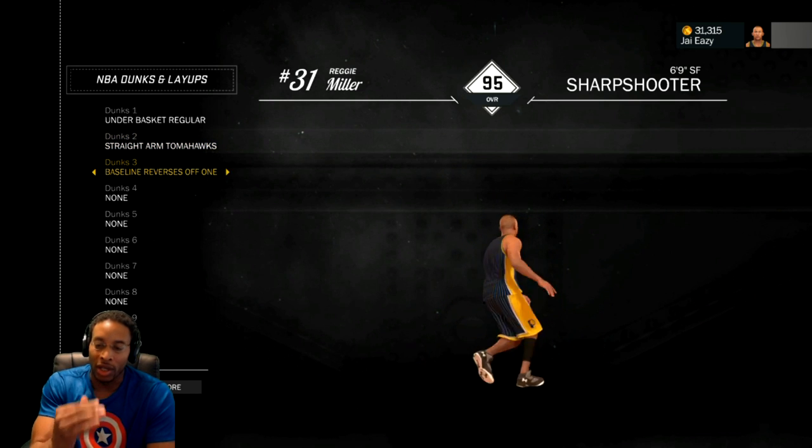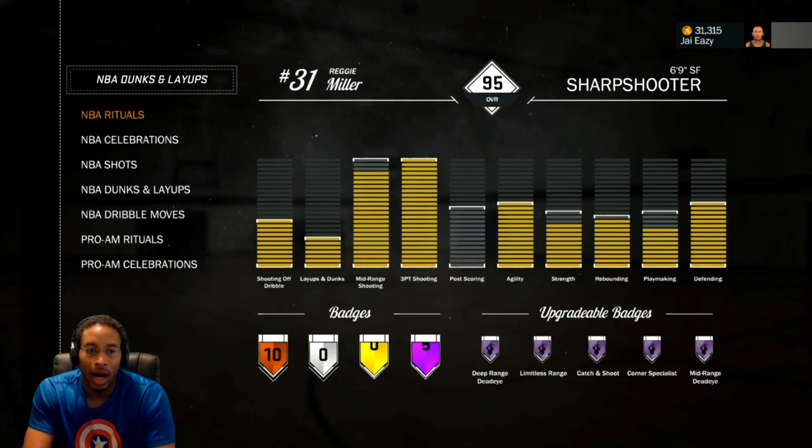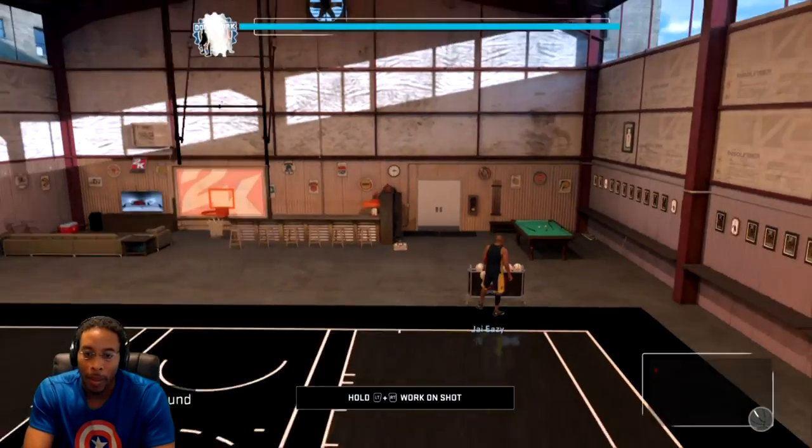This is the most important dunk I feel like is in the package — the baseline reverse. I'm going to show you guys why I use that. Everything else is on default. You need to choose your own jump shot, just because my jump shot may not work for you guys.